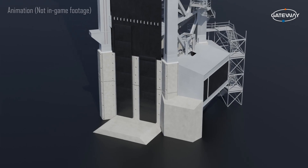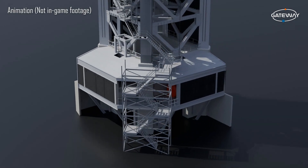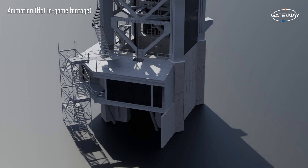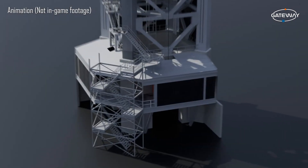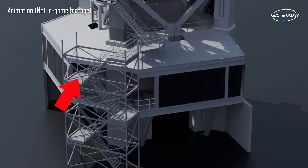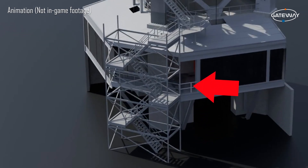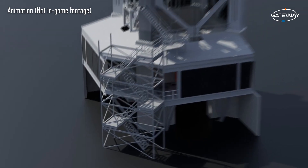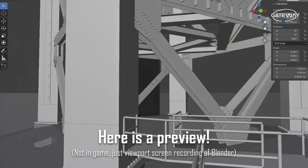At the bottom, we have the base. In real life, the base is the strongest part of the tower, as it supports the load of all segments above it and also has to survive the blast of all 33 Raptor engines upon launch. At the back of the base, it features the housing for the drawworks that move the chopsticks up and down the tower. There are also stairs at the back of the base in case the lift stops working — you'll soon be able to walk these stairs in-game.